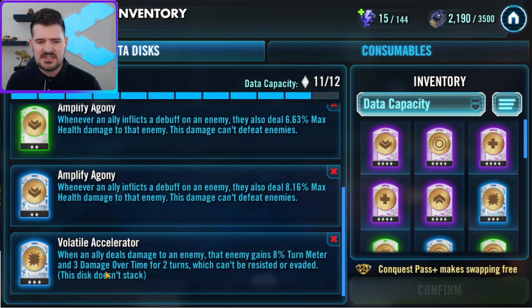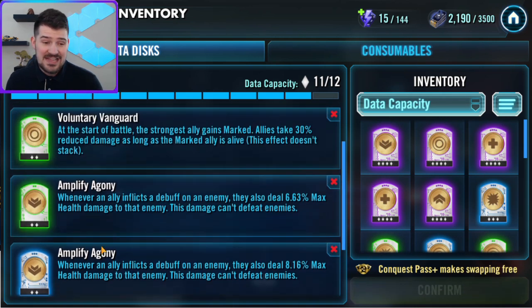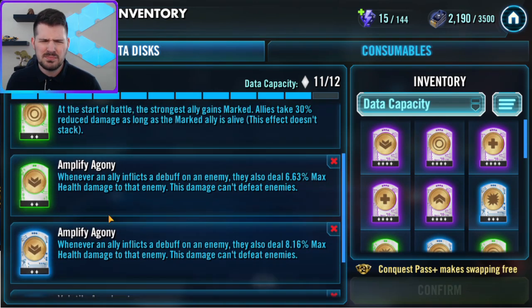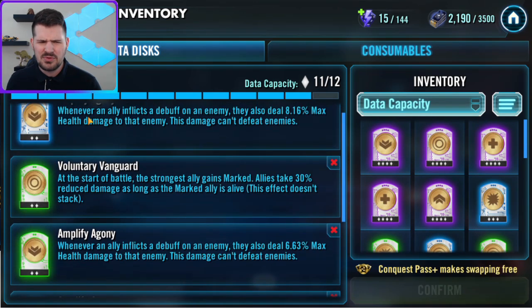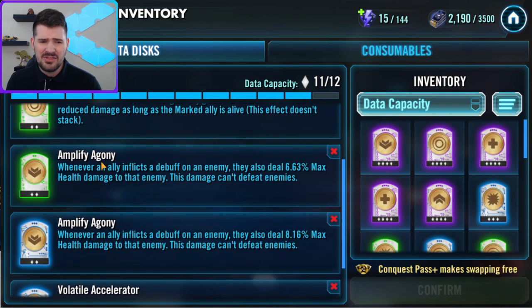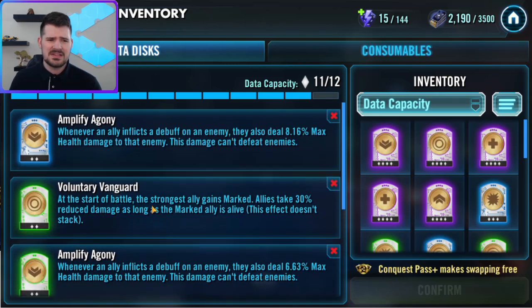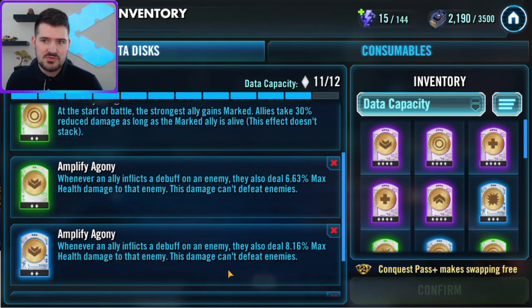After that you need Volatile Accelerator. The turn meter doesn't really matter here, but what you really need is the damage over time for two turns whenever they take damage. Then you stack as many Amplify Agony as you can. I don't think you need two blue and one green — I think the team really takes care of itself with maybe one blue and two greens, or just two blues, or some assortment like that.